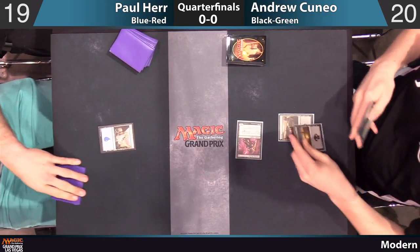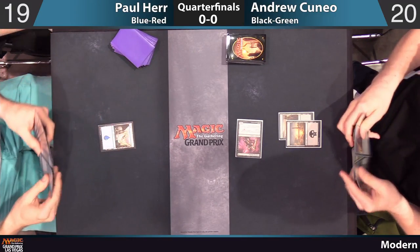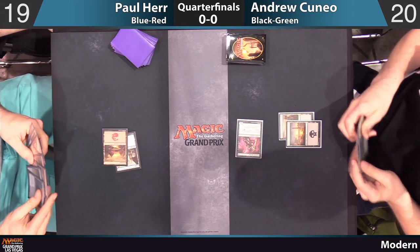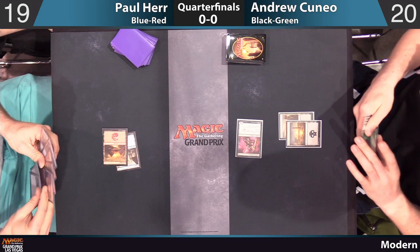Does he have a land and a two? He has a land but not the two, passes the turn back with a swamp. He does have a forest. Getting to three is going to be really important for Andrew because he's got a lot of Cursed Minotaurs — in fact, I think he drafted five of them.